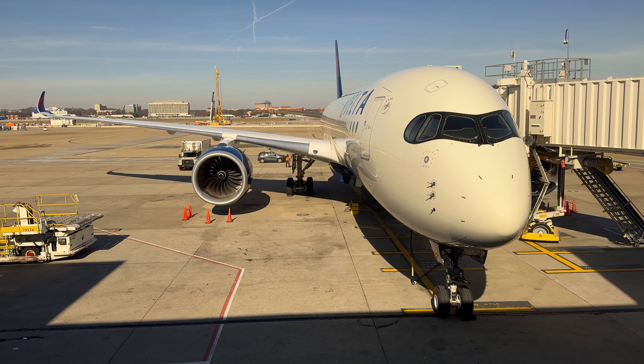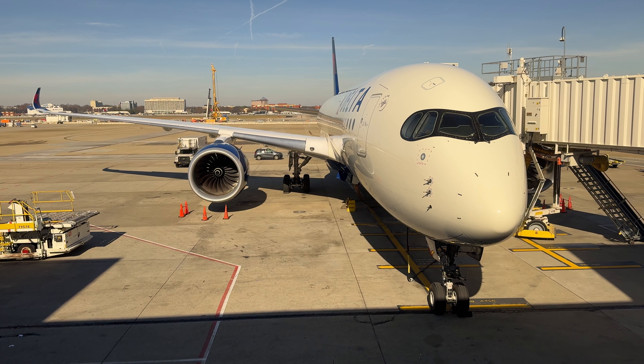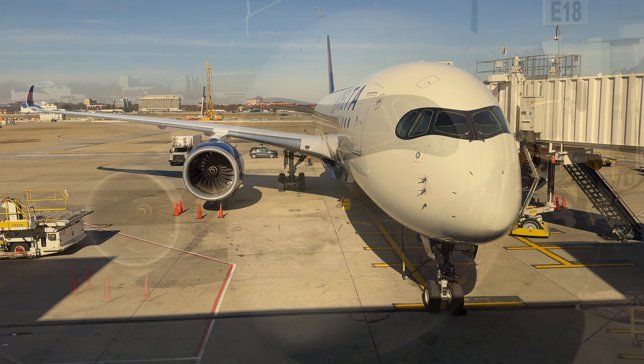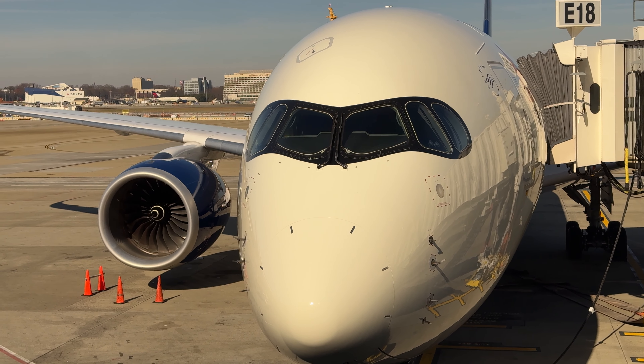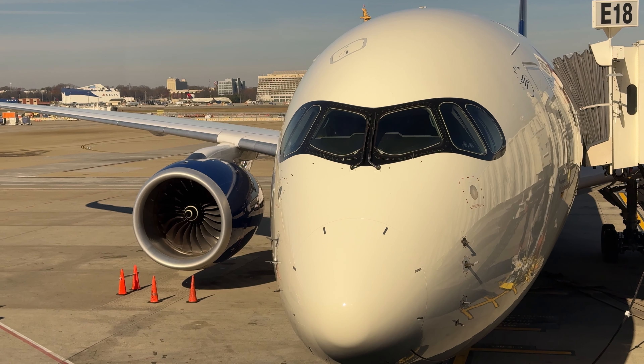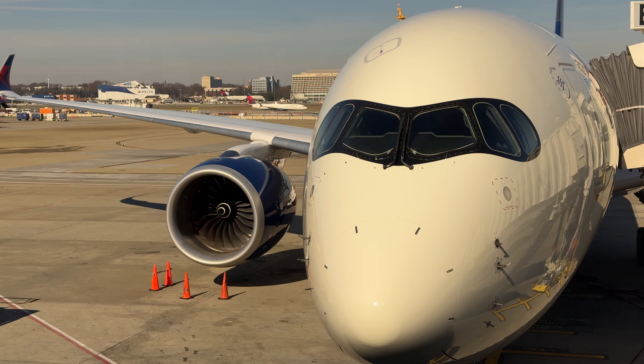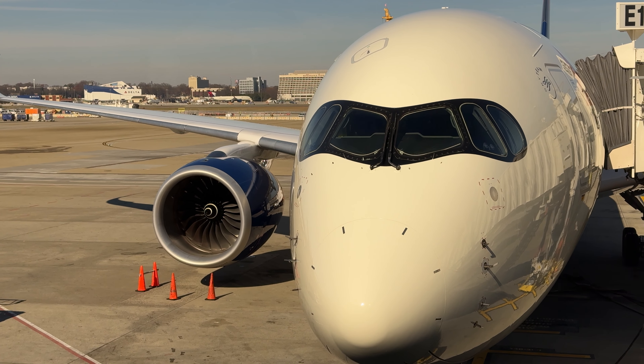Although the 787 still holds a special place in my heart, the A350 has certainly grown on me in terms of looks and presence. The streamlined nose, blended wingtips, and iconic raccoon mask make the A350 one of the best-looking aircraft out there. Beneath each wing sits a Rolls-Royce Trent XWB engine.